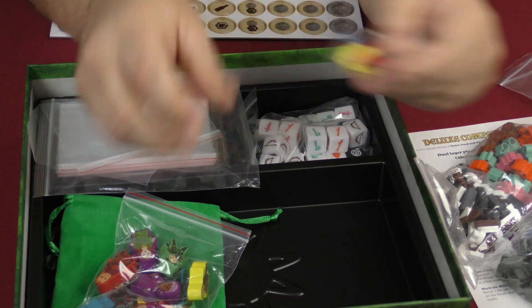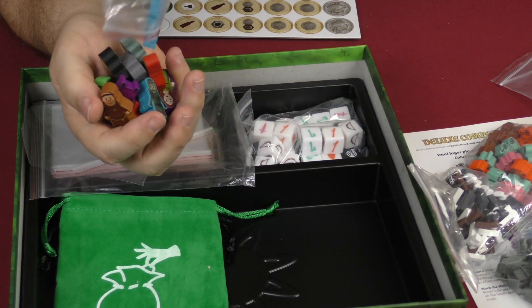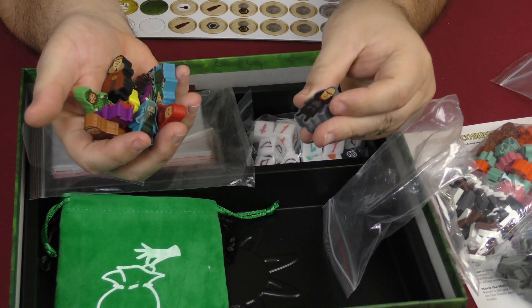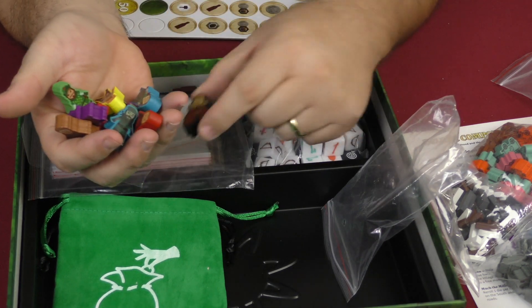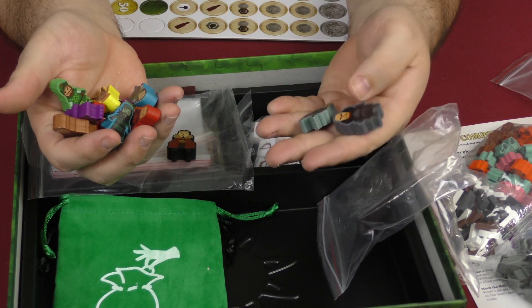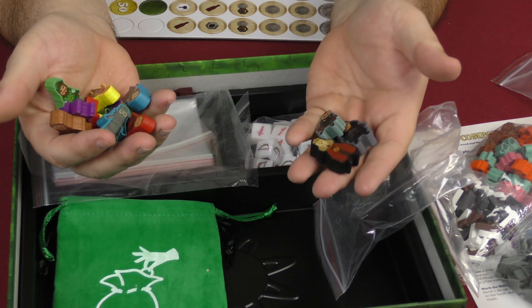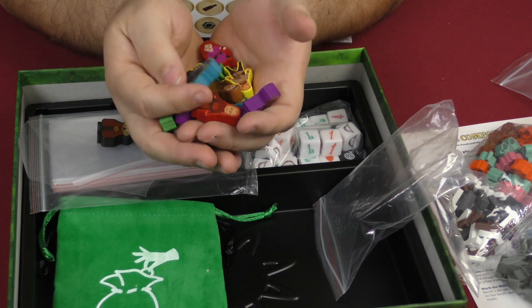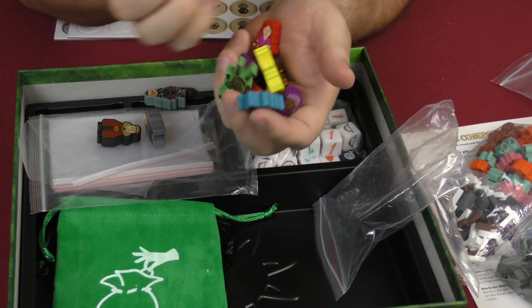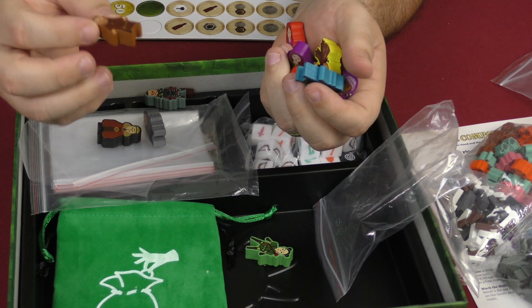Down here we have your actual character meeples used throughout the game. You have Prince John and the sheriff and the sheriff's thug — those are the bad guys in the muted colors. Then in more vibrant colors you have Friar Tuck, who is a module you can use in the game — pretty neat little Friar Tuck.